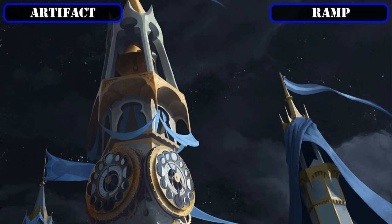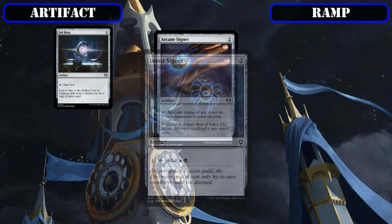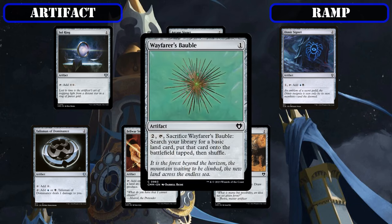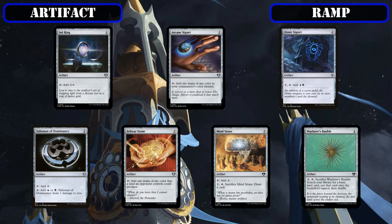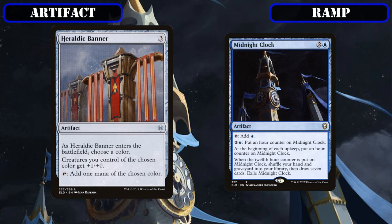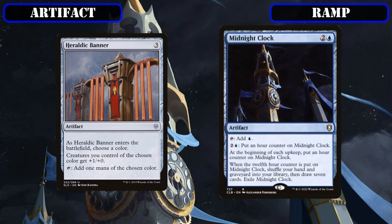Reaching our selection of artifacts, we'll be dedicating most of this category to ramp in order to bolster our mana base to be able to reliably get to our commander quickly, and then have the mana necessary to cast our flash speed spells on our opponent's turns reliably. We'll be adding in the mana rock collection consisting of Sol Ring, Arcane Signet, Dimir Signet, Talisman of Dominance, Belwar Stone, and Mind Stone, as well as the land ramp source Wayfarer's Bauble, alongside Heraldic Banner and Midnight Clock as slightly more expensive mana rocks. The former provides an offensive power boost to our fairy tokens if we choose black, and the latter provides a slow Timetwister effect so we can reload our hands with our previously used cantrips and spells.